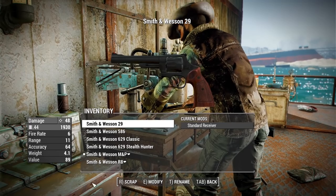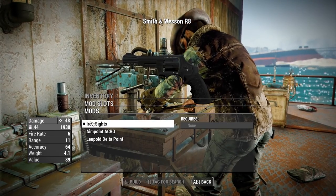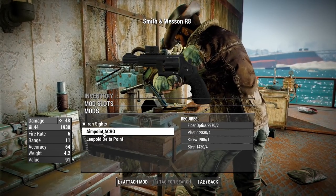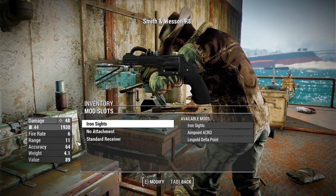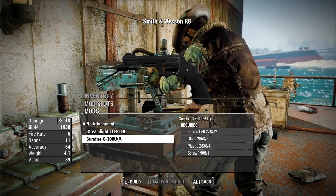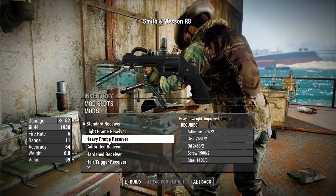We get more options on the Smith & Wesson R8, which has the option to change out the iron sights for a couple of different options like the Aimpoint Acro and the Leupold Delta Point — though that is it in terms of optics. You also get some flashlight options with the SureFire and Streamlight, and then that same set of receivers.